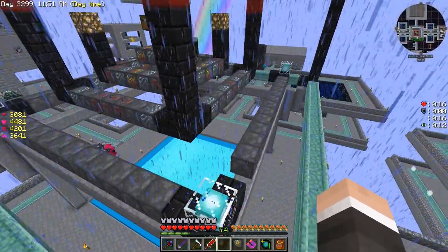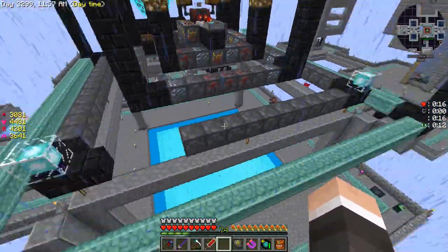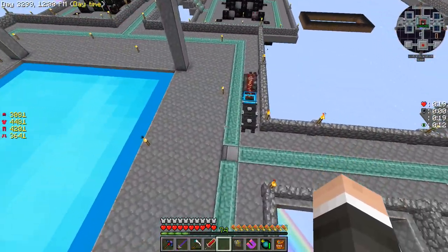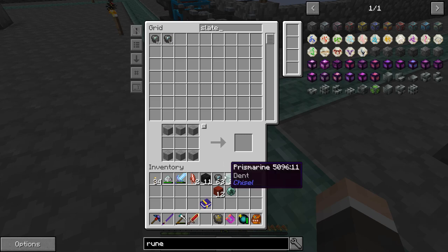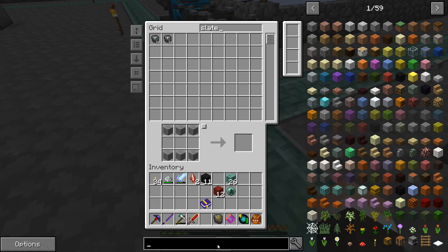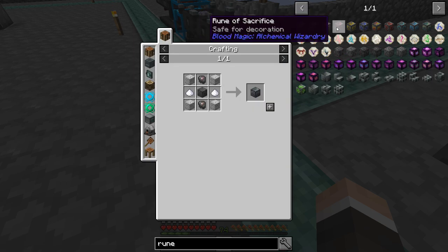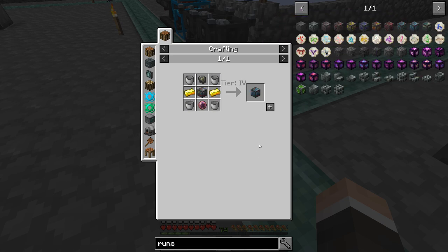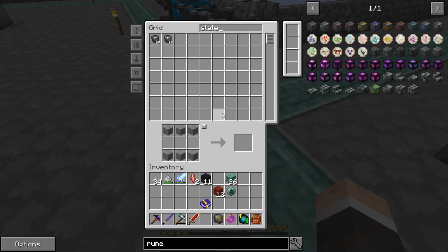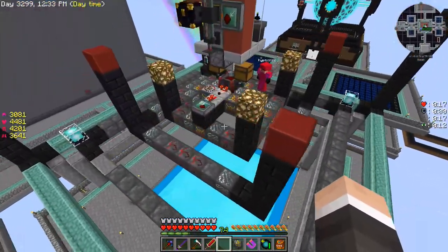We need three more. Oh dang — we have eight and four slates but I don't think that's what we need. We do have a bunch of different ones — rune, I think we need base runes for all of it. We need blank slates for all of these — no wait, we need the base rune. Yeah, we need blank slates to make the base runes first.